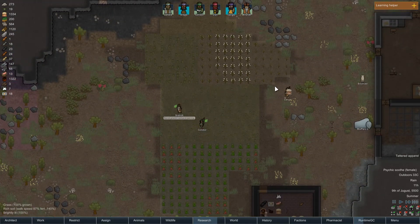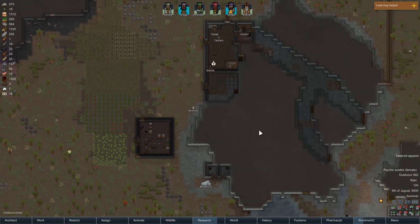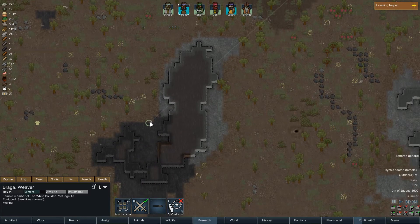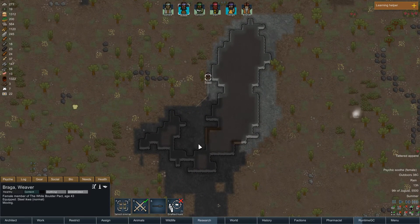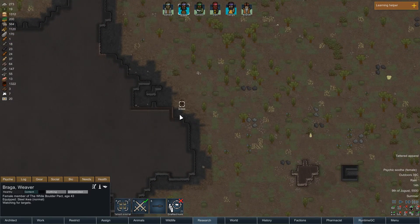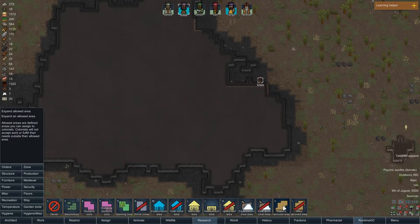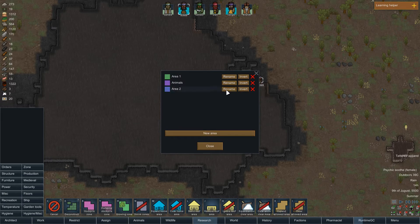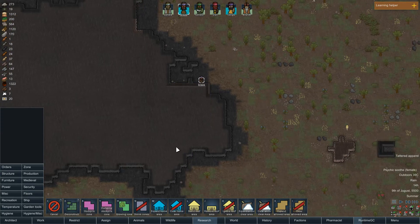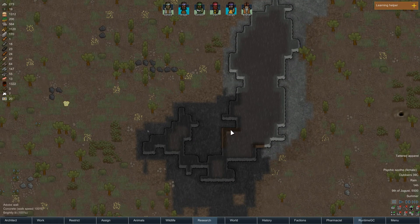I'm gonna do it as soon as someone is idle — that's gonna be soon. Yeah, 1300 price, that's nice. Pulling sandstone — Braga, I'm gonna trust you. It doesn't say it's dangerous. What about this place? Okay, this is ancient danger. I want a danger area — this is dangerous. I wish I could check the colors. Okay Braga, it's fine for you now. I'm gonna have to construct this.